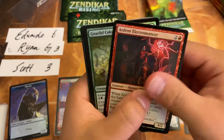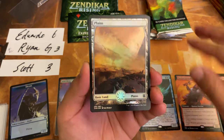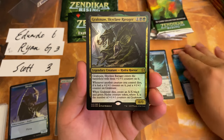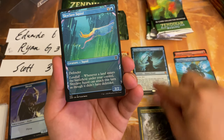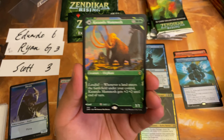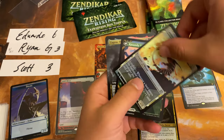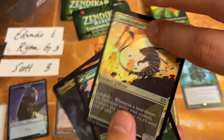We have a Plains. Inscription of Insight — not too shabby at all. A Grackmaw Skyclaw Ravager, foil rare. And our showcase cards. And a Mammoth — Conqueror's Galleon? These are real animals and I really, really like them.